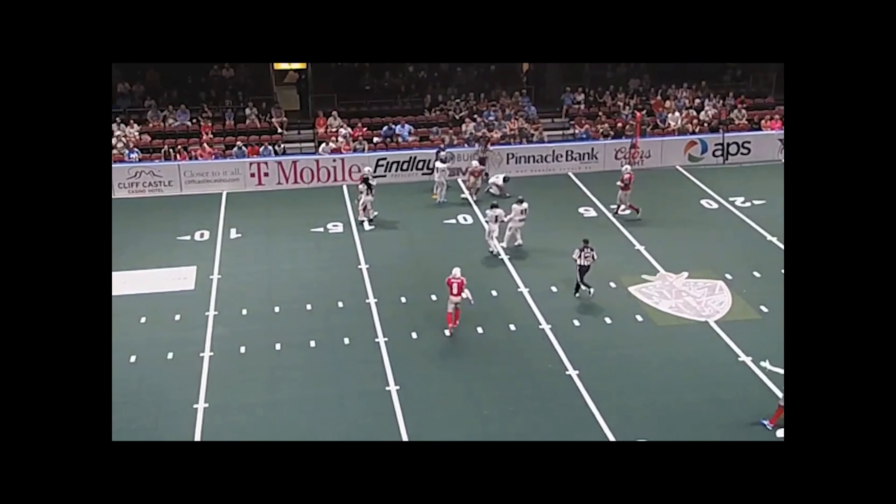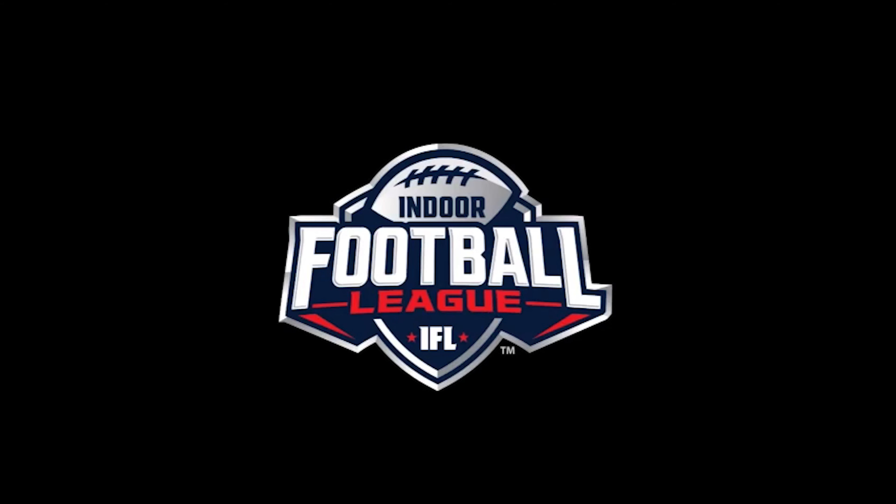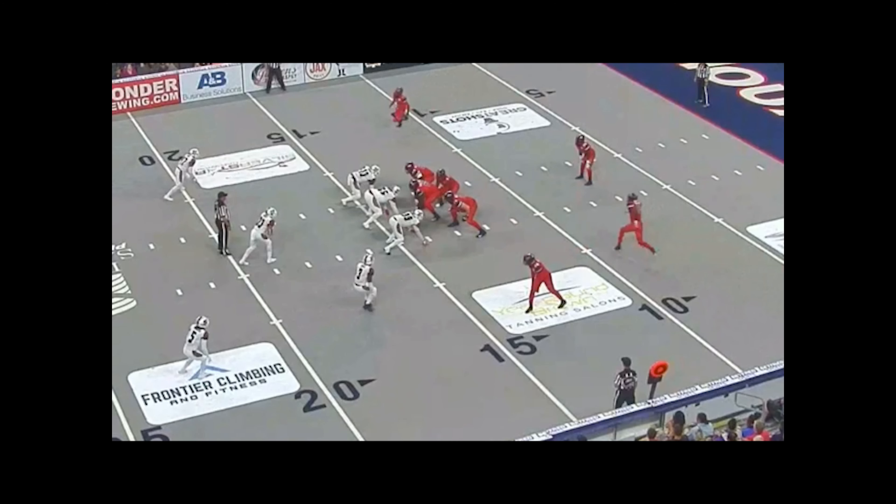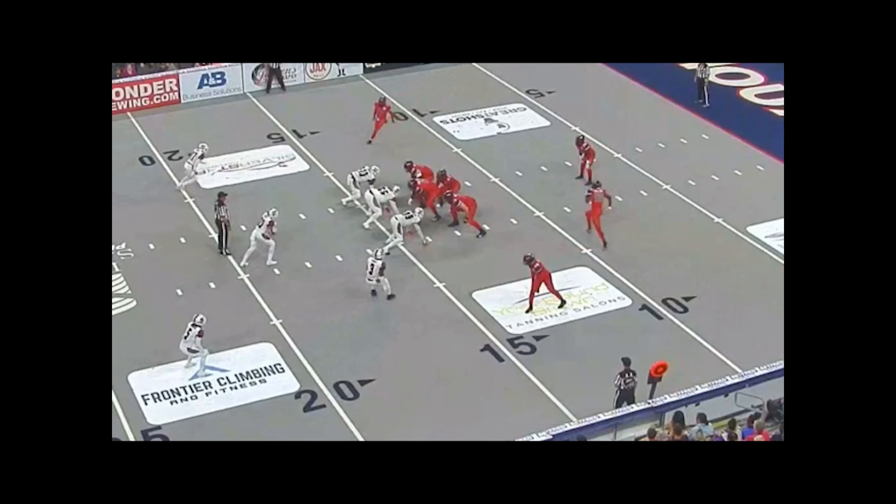Next up, I've got about eight plays with some illegal defenses, which is the bane of our existence - tough calls to get, but we do a good job getting them. We always talk about making fouls big. We got alignment here, and alignment occurs at the snap. Watch what the DB does - he jumps to mirror a different receiver. At the snap, he's aligned on this receiver here, so this is not a foul. Good alignment - he gambled and he won. Alignment occurs at the snap.